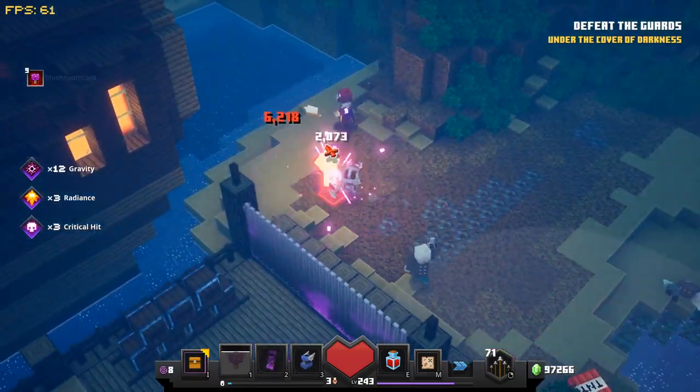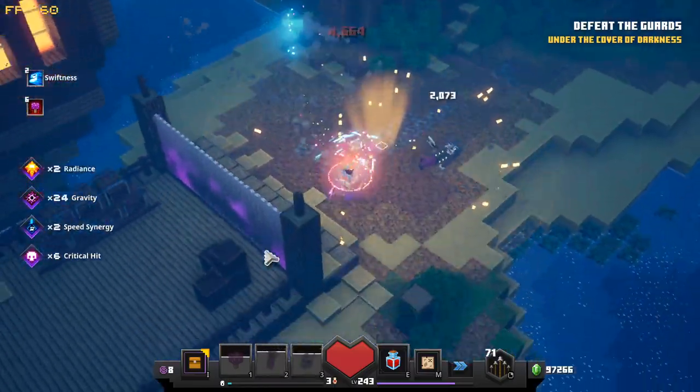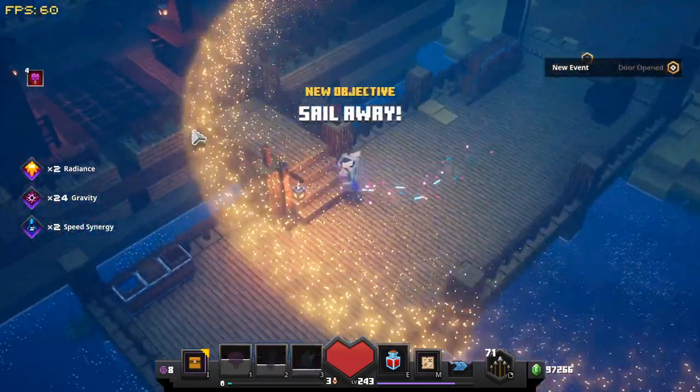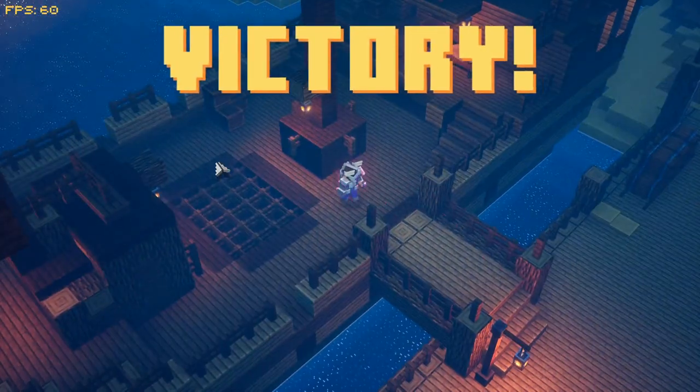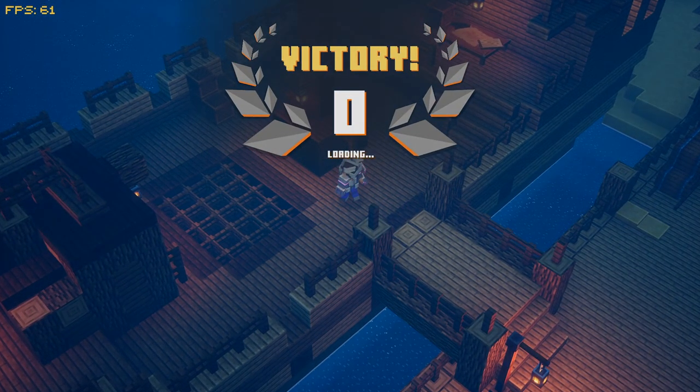Those three emerald chests spawn on the end of that pier. Just quickly wipe everything out — oh, never lucky. And that's as easy as the Archhaven farm is. I'll see you in the next one guys.